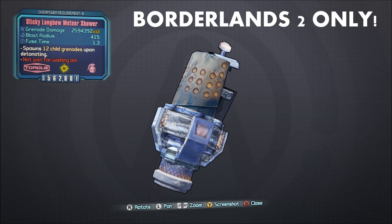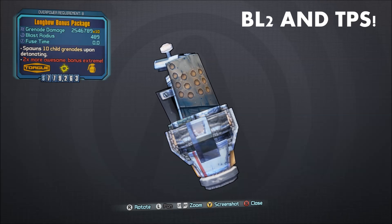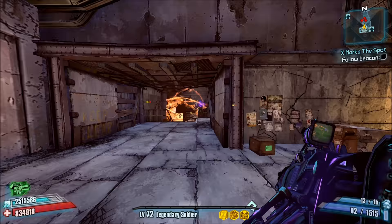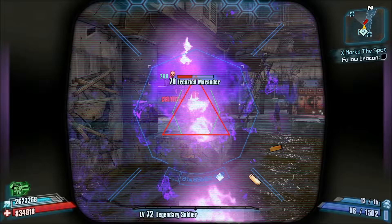Number 8: The Meteor Shower and Bonus Package. I covered these in the Torg video, and both are essentially the same thing in the sense that both spawn two sets of child grenades for a lot of additional explosions when compared to your standard Merv grenades. The Meteor Shower has a higher Merv grenade multiplier than the Bonus Package, and its explosions cover a larger distance.